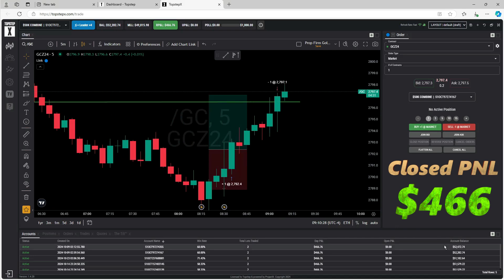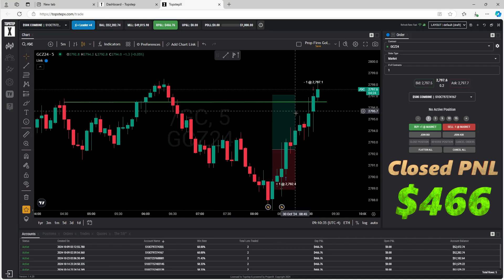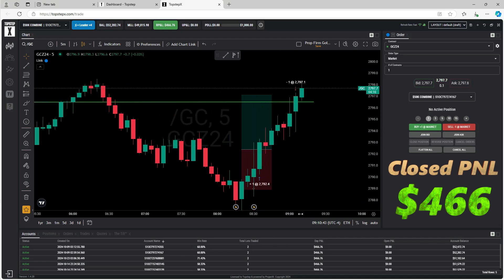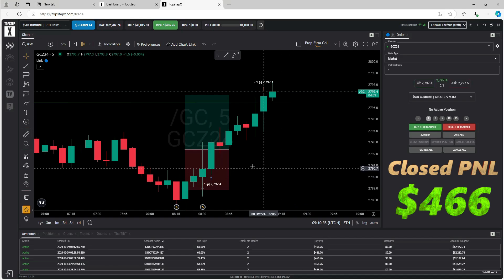Look at gold starting to break out — if I'd stayed in gold there's a potential I could have passed these combines today, but I don't want to get greedy or overstay my welcome. I had a proven statistical probability for this move; everything after is a casino trade, so that's for somebody else to take. Looking good — we'll see if bitcoin wants to set up later. I don't trade bitcoin until after 11 o'clock, so I'm going to shut this down and jump over to my live account.